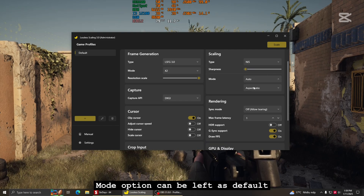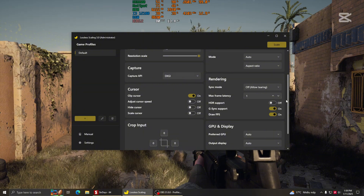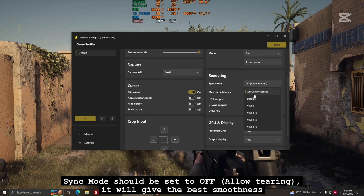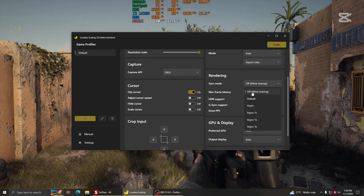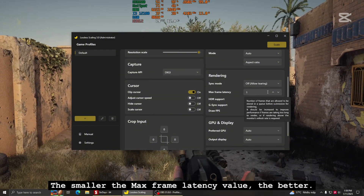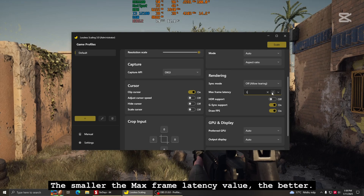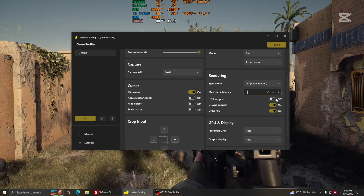The Mode option can be left as default. SYNC mode should be set to OFF to allow tearing — it will give the best smoothness. The smaller the max frame latency value, the better.